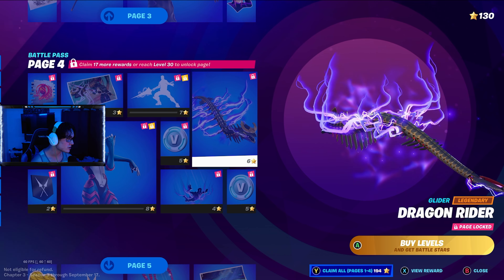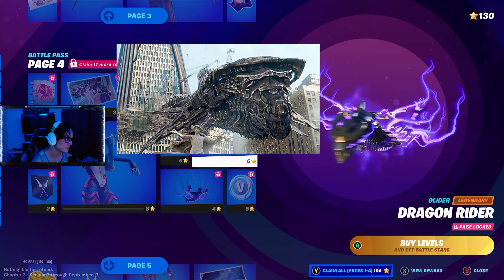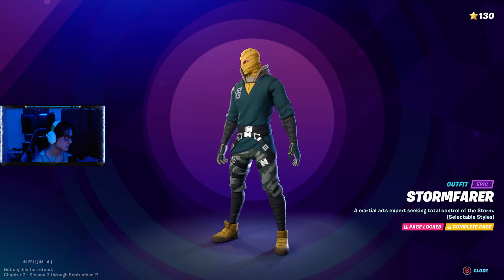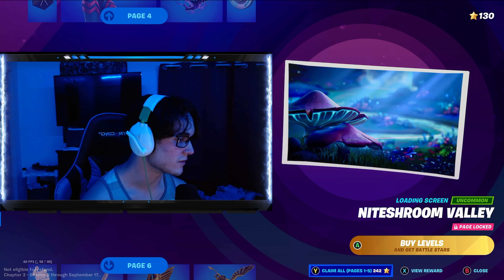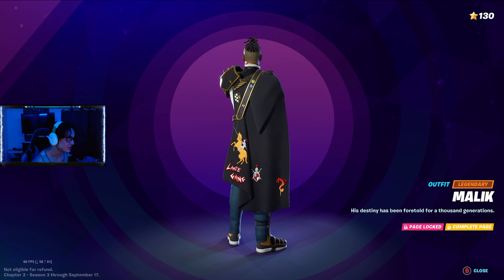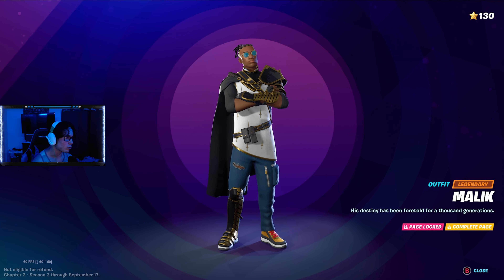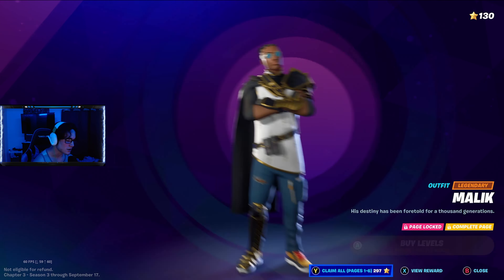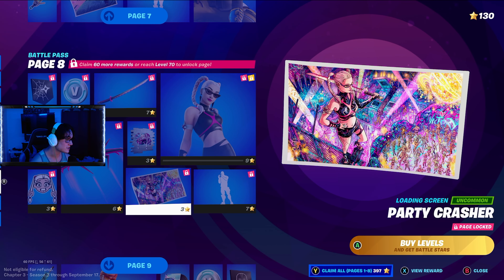Dragon Rider glider — this reminds me of the Chimera things from the Avengers, I don't know what those were called. Then we got this skin Stormfair — he looks all right, probably my least favorite, sorry. Then we got this guy Malik — oh my gosh, this guy's drip is on max. It's like royalty mixed with fashion.